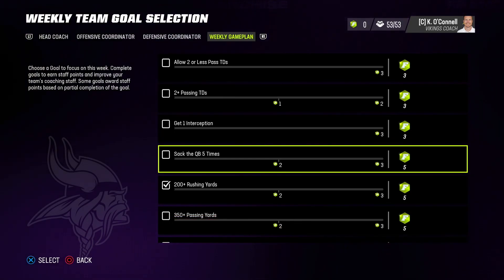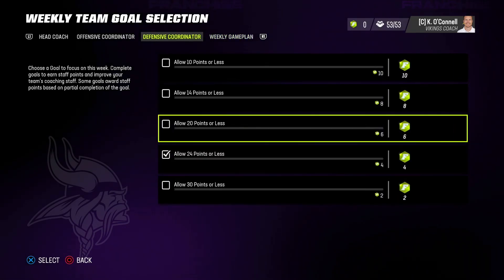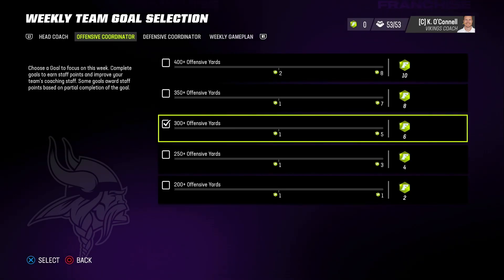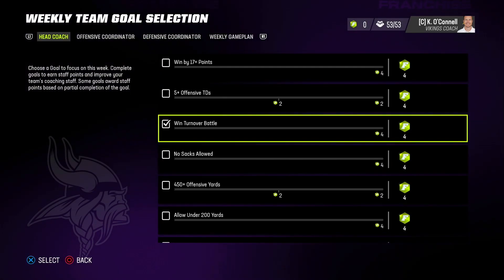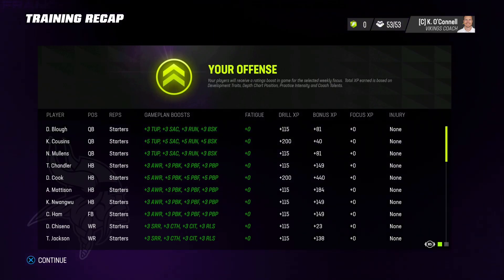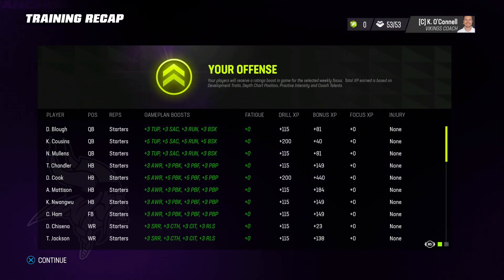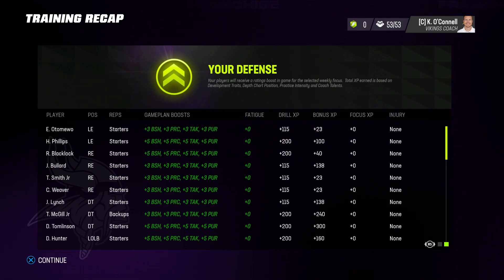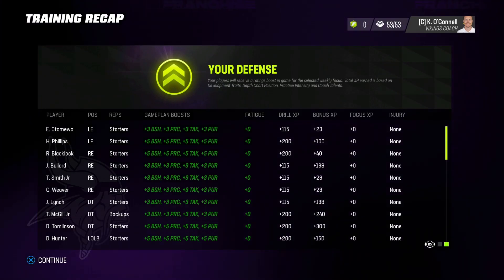So with Zadarius Smith and Danielle Hunter, we'll try to sack the quarterback five times — not out of the question. Against the Packers we'll go allow 24 points or less since they're a very good team. On offense we'll go for 300 passing yards, and on the head coach side I'll do win the turnover battle. This also matters even for player versus CPU or user versus CPU play, because some of your bonus XP comes from your scheme fits — when a player is a scheme fit they can get extra XP, so players out of position might not get as much XP.